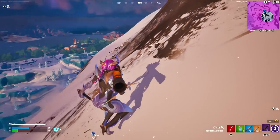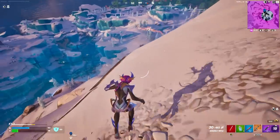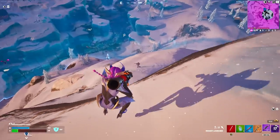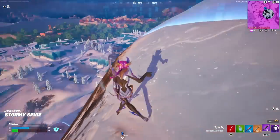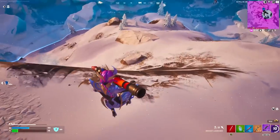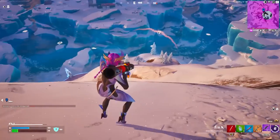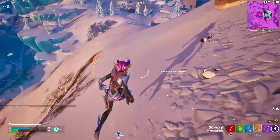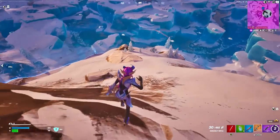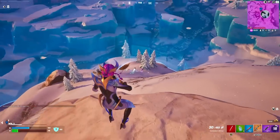We're now at the top of the hill and the player at the top has decided to use his glider to get down — there's a little launch pad thing at the top — and now they're all fighting down there. Staying on the high ground as long as possible right now. If you've got the high ground, do not leave it at all costs, especially in this situation. I've got good positioning and I can take a lot of cover behind these hills.